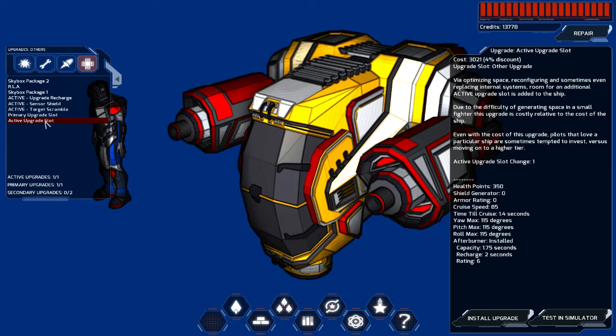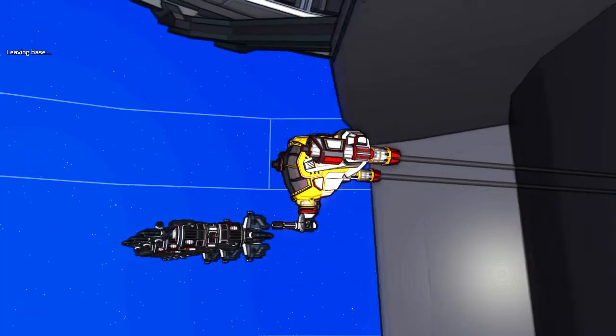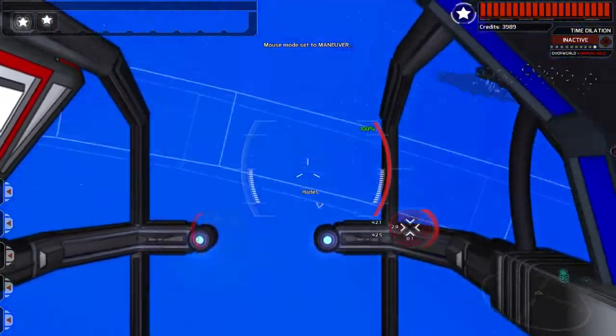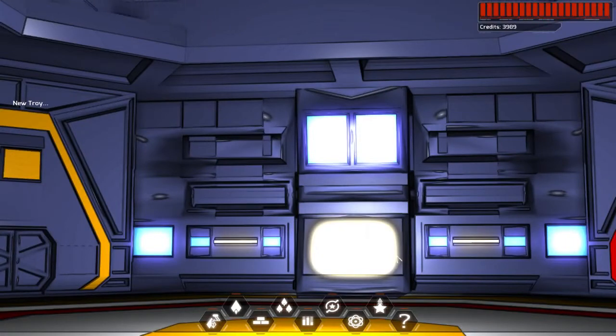By optimizing space and reconfiguring — sometimes even replacing internal systems — there's room for an additional active upgrade slot. I'm spending all my money to get upgrades. Upgrade recharge and sensor shield — no room. Let's pick another mission, not undock. Me and my clumsiness pressing the wrong button. Those icons at the top left — it's upgrades! That's what it is. Today I learned what the upgrade slots at the top left are. I honestly didn't know that. As per usual, I'm learning as I record.